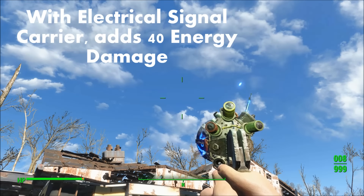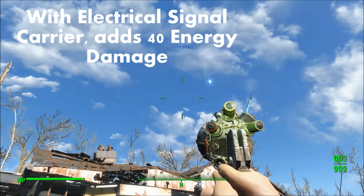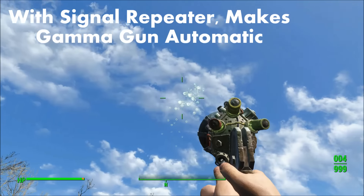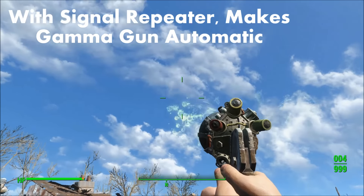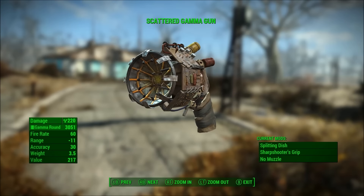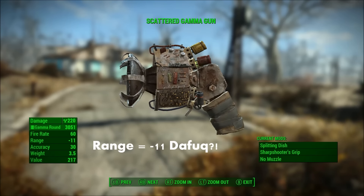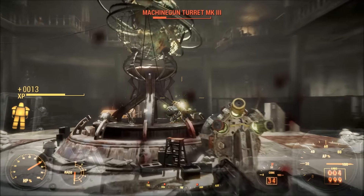Keep in mind that since the modification comes from the splitting-dish customization for the Gamma Gun, you can also continue to modify the weapon's grip and improve the Gamma Gun's muzzle with the coveted Electrical Signal Carrier, which adds energy damage and allows you to fire charged shots, and the Signal Repeater, which makes the Gamma Gun fire like an automatic weapon. What's also kind of weird about the Scattered Gamma Gun is that it is the only weapon I've encountered in Fallout 4 with a negative range value of negative 11. The negative range value doesn't seem to affect or alter projectile distance that much, if it even does at all.